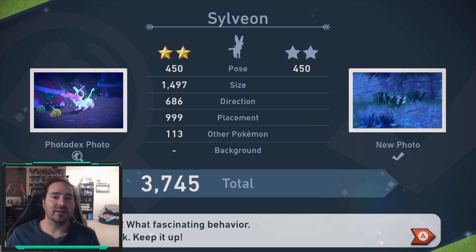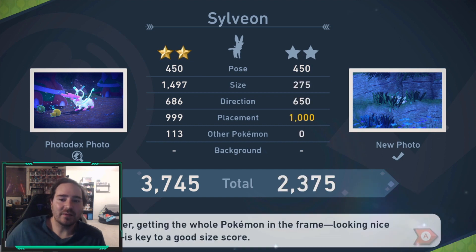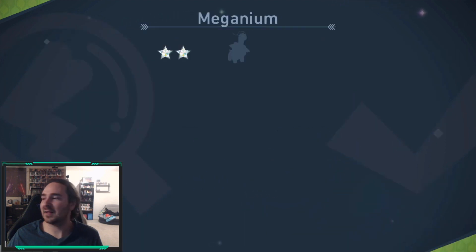This is a really nice photo I have here — I think my two-star one. It's going to be hard to beat that one because look at how cute. This is the first one I found, which is the dark nighttime. You can find Sylveon and these two little sleeping Pokémon there. That's a nice photo — I like it.